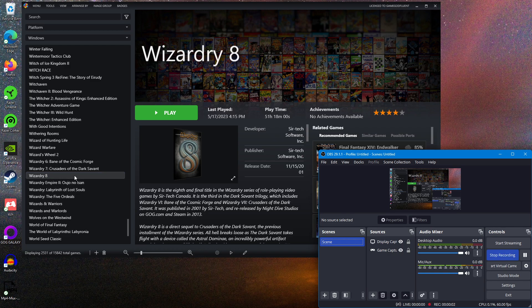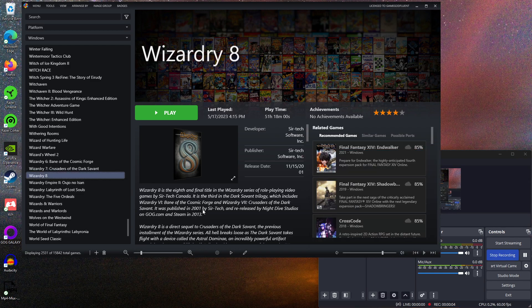Hello, everybody. Thank you for joining me. This is Game God Fluent, bringing you episode 43 of Let's Play Wizardry 8. Brought to you by Launchbox — well, I shouldn't say that because I'm not really affiliated with them. I'm just pretty excited that I purchased a premium membership and I'm using the new theme. I really enjoy Launchbox.